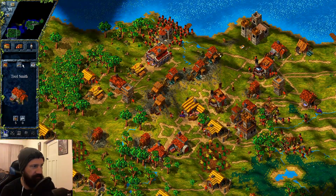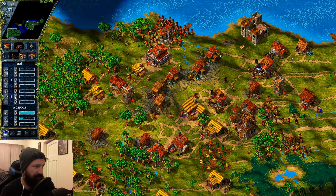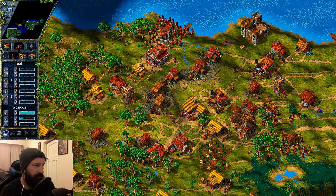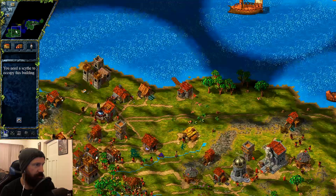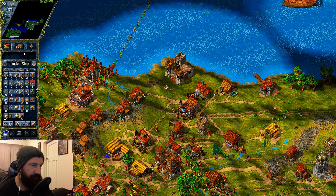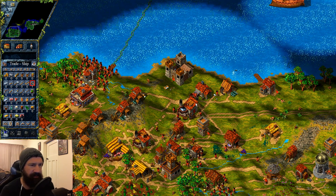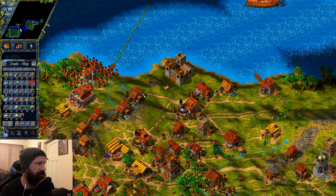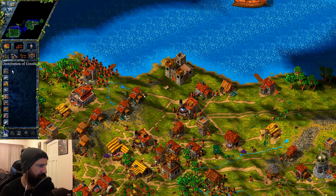We need a scythe, so first of all we're going to be doing a little bit of admin things. Running out of coal, aren't we? And we need a scythe over here too. We've got a scythe there, alright — so it looks like we've got a bit of an iron ore issue over here which I'm going to try and fix now.